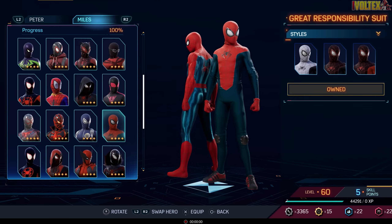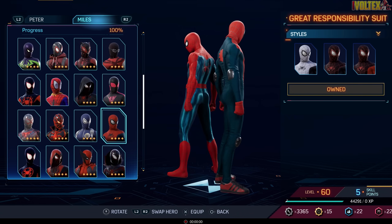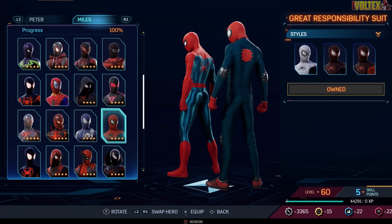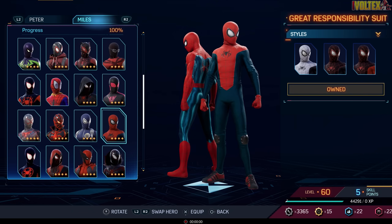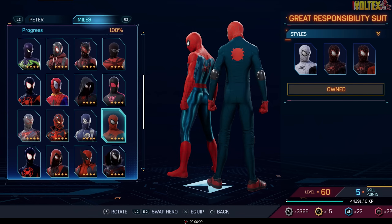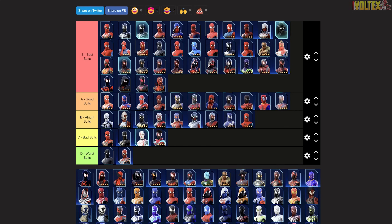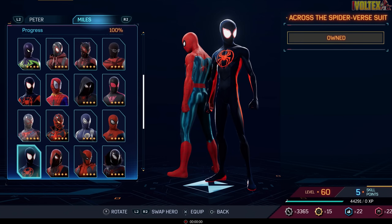The Great Responsibility Suit is the one Miles gets at the start of Spider-Man: Miles Morales as a gift from Peter. It's got a lot of knee pads and elbow pads — very considerate of Peter. Miles hacks the UI with Ganke and puts his own spin on it. It's a pretty cool suit but the back is too bland — Peter could have done better. It's just an all right suit; you use it once and then unlock something better.